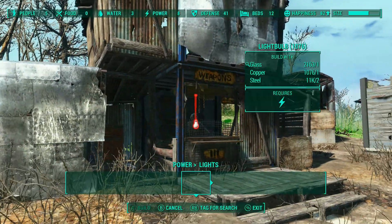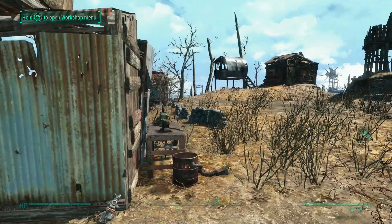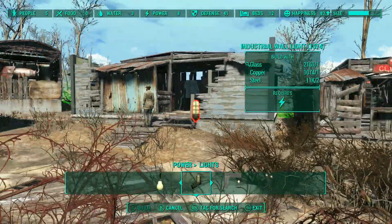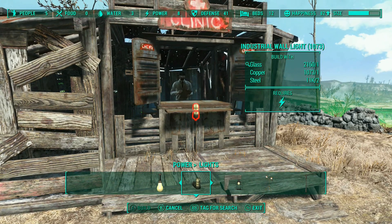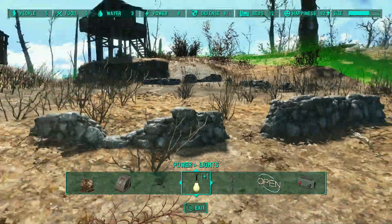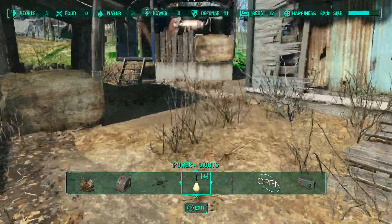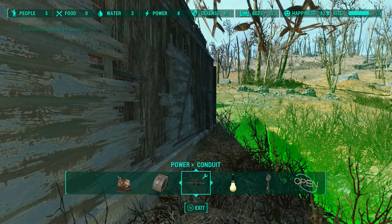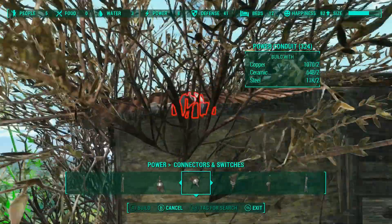Put conduits on the buildings you want to power. If I put one underneath the top floor right there, that should be enough to power any light in or on this building — it will broadcast. Let me put one on the front to check. It doesn't light up because I haven't put any wires to it yet. Let's put these little lights on the front of every building so that when they do get power, we can tell right away whether the conduit is close enough. We're going to keep the conduits out of view by putting them on the backs of the buildings, because when you're walking around you very rarely go behind a building.